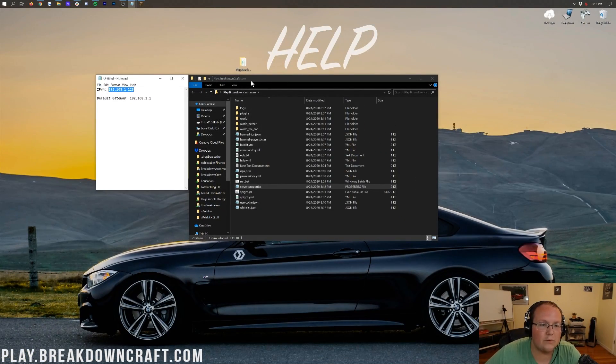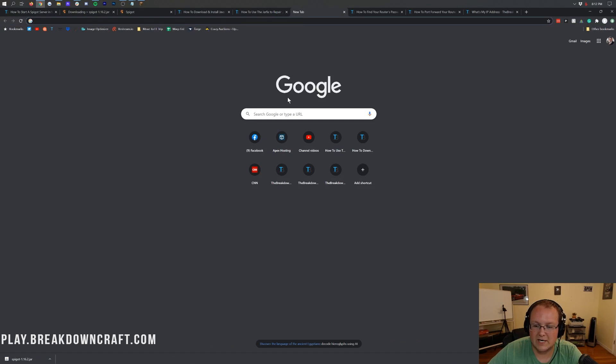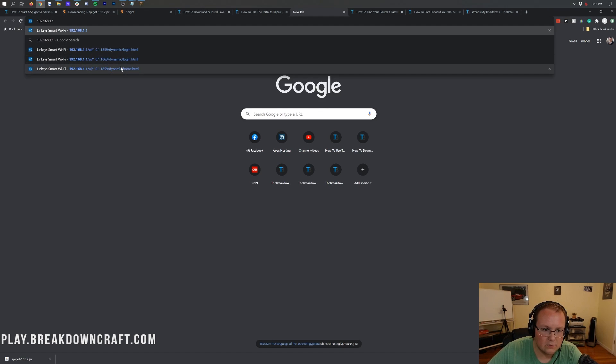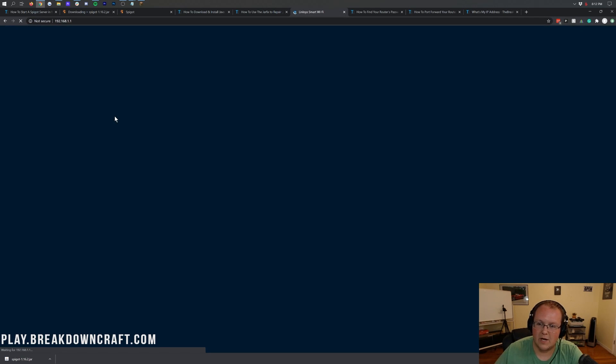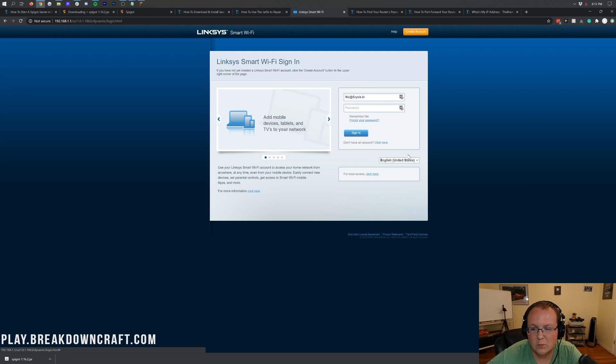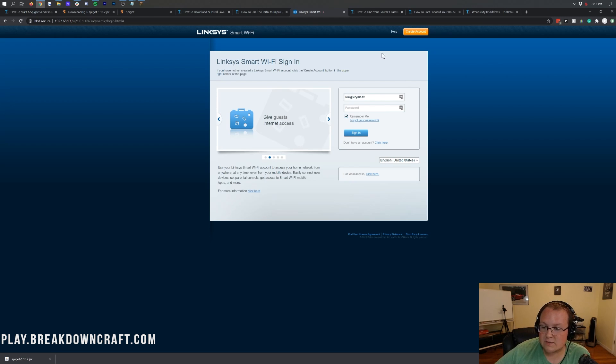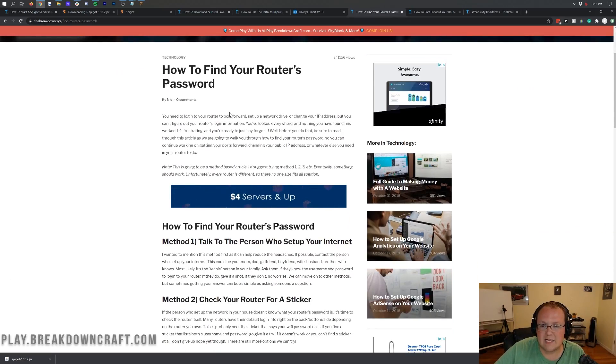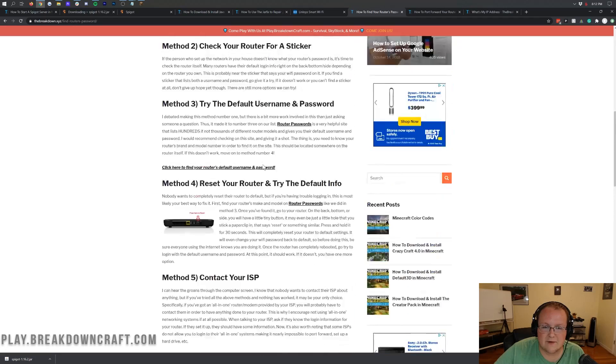Now open your browser and open a new tab. Copy your Default Gateway and paste it directly into the web address bar — not Google — and hit Enter. This will open your router's admin page, which will look different for everyone. You'll see some kind of login box. Enter your router's username and password, which is different from your Wi-Fi password. We have a tutorial in the description on how to find your router's password — most people find it by method three.